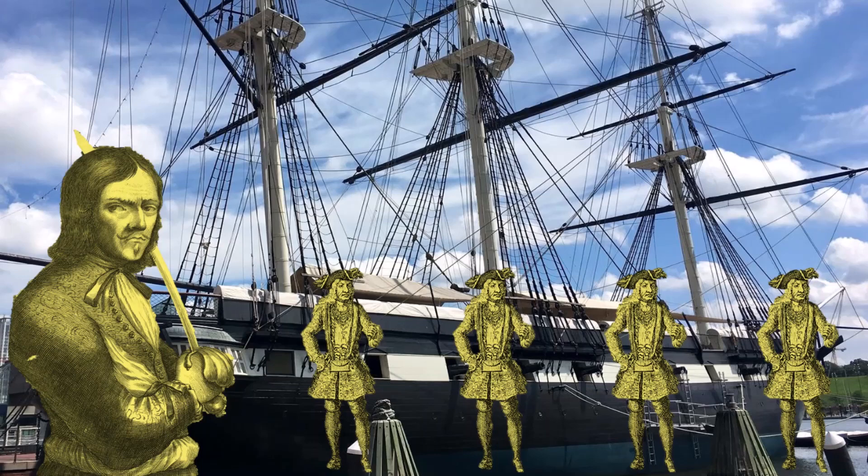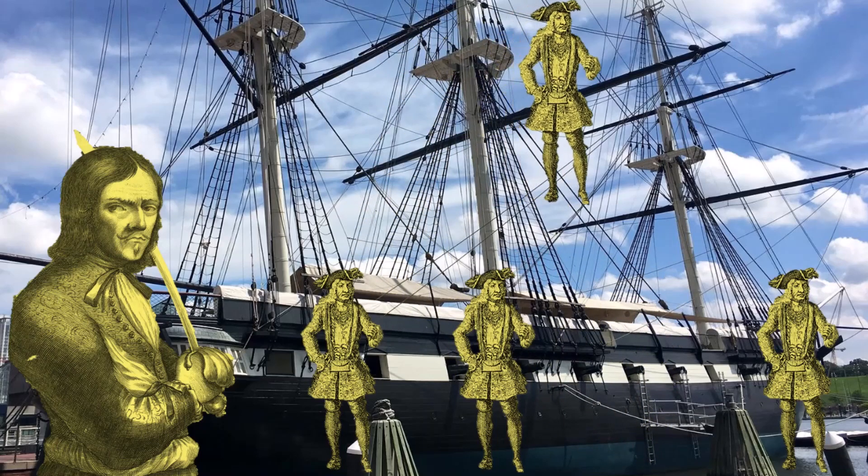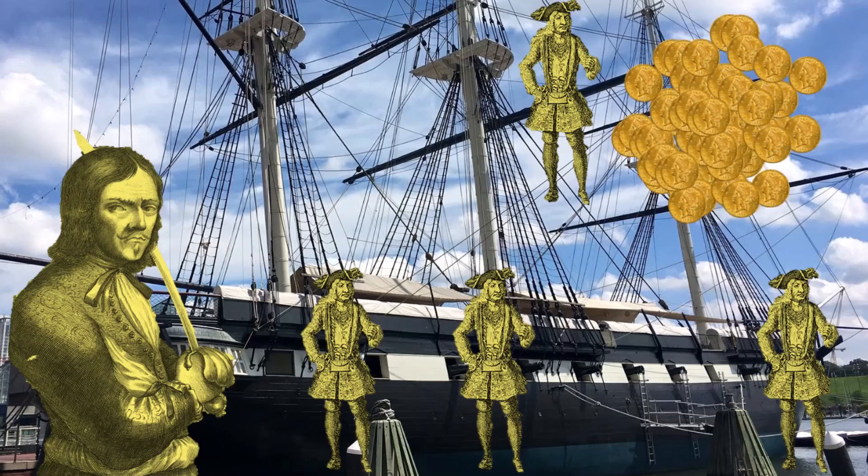Dread Pirate Nash and his crew have set sail once again. One morning, he sends Pirate Number Four out on an away mission by himself. When Pirate Number Four arrives on a desert island, he discovers what they've all been looking for: the complete treasure trove — one hundred gold coins.